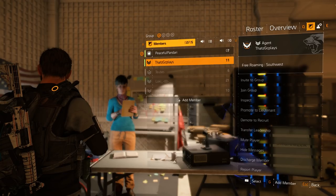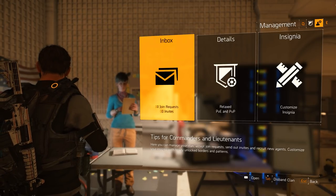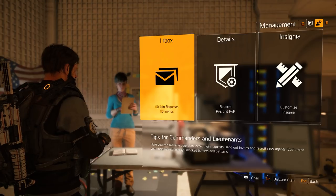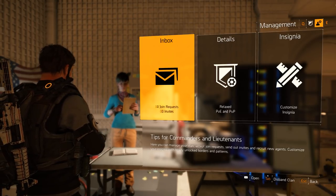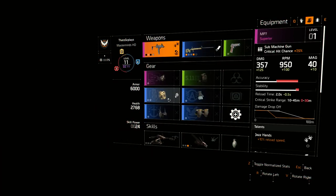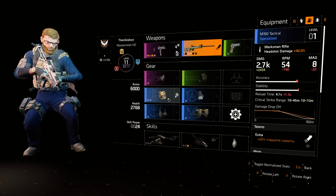You can also hide their messages, discharge them — effectively kicking them from the clan — and finally you can report them. If you select the management tab, you have three options: inbox, details, and insignia. The inbox shows invites and requests to your clan. Recruits that request an invite can be inspected by the leadership of the clan, in case you have certain requirements. Then it's up to you to accept or decline their request.